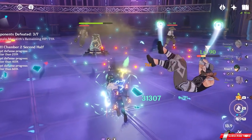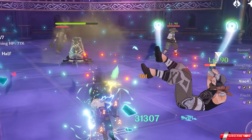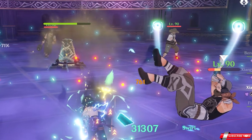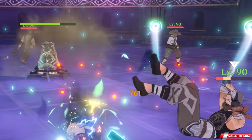The shovel guy is pretty much harmless — ignore him. The other Hulk-looking Treasure Hoarders will be after the Monolith, so take them down first. The Fatui agent will be after you, but be sure not to put the Monolith between you two.